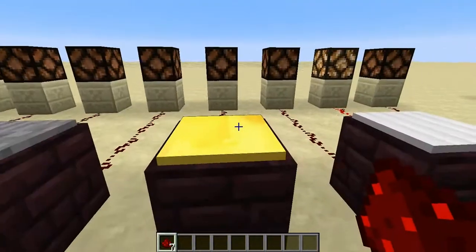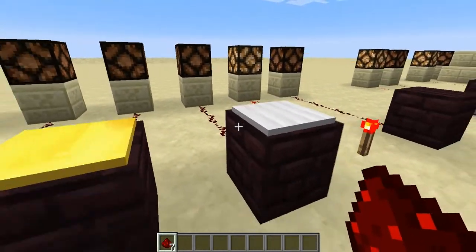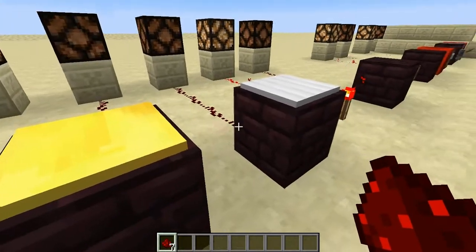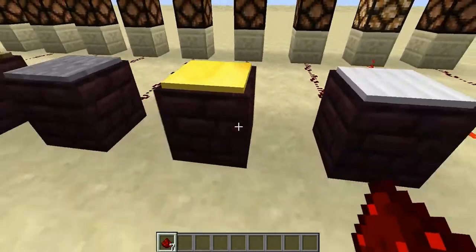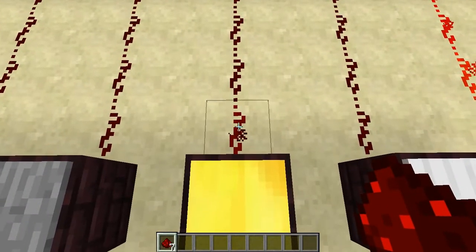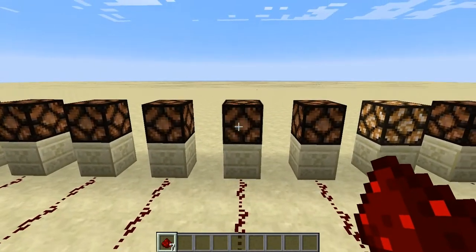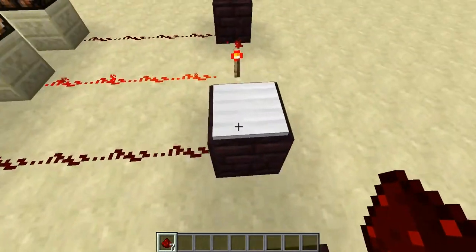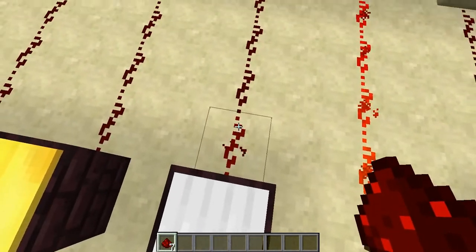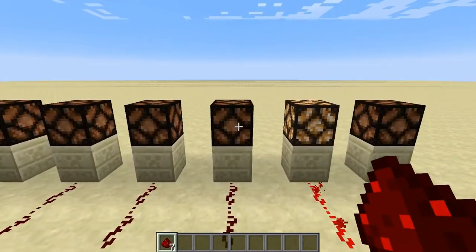Now these are weighted pressure plates. The gold one is light, and the iron one is heavy. When we stand on it, that little bit of Redstone right there is illuminated, but it's not enough to get over to our lamps. And it's the exact same for this one — we got one piece of Redstone illuminated, but it's not enough to get to our lamp.